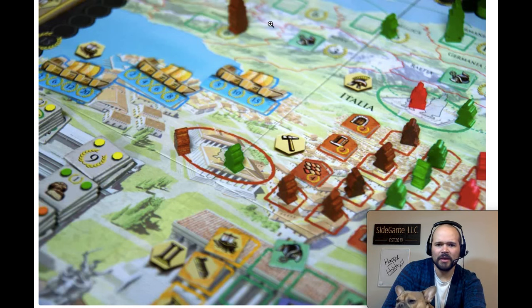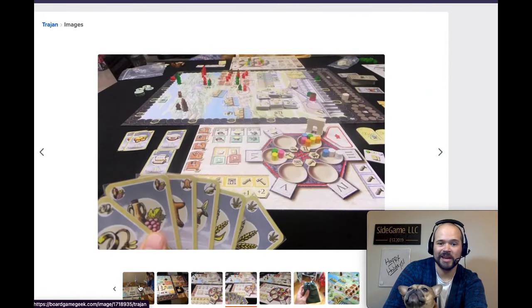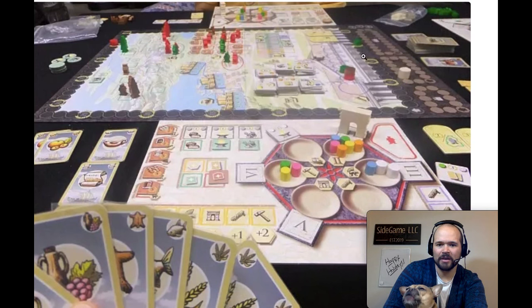My favorite part of Trajan has to be the different scoring conditions. At the end of every round you vote to see who has the highest in the Senate seat, determined through votes collected or the Senate action track. If you're first, you get first dibs on these large yellow tiles that give you some sort of endgame scoring. If you're second, you get the leftover one but it's flipped to a weaker version. This is a really cool game with a surprising amount of fun, quick comboing actions, and it's just really satisfying to play. I'm excited to play more.